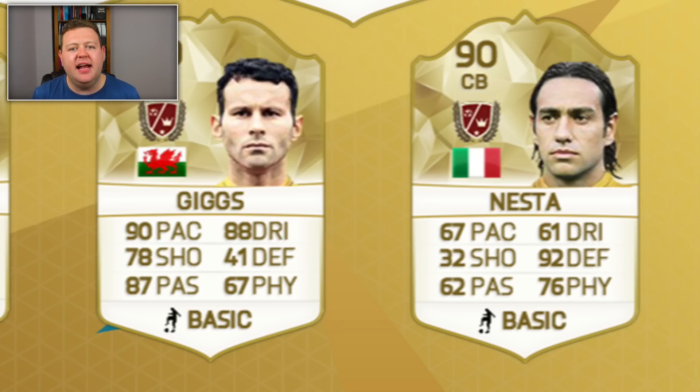A centre back then in Alessandro Nesta is the joint highest rated new legend on FIFA 16. His card is going to be really good in my opinion, but it just doesn't look as good as someone like Maldini, who is two ratings higher. But 67 pace, 92 defending — that's pretty good — and 76 physical. I can still see him getting used quite a lot, but I reckon for a 90 rated, he's going to be one of the cheaper centre backs.